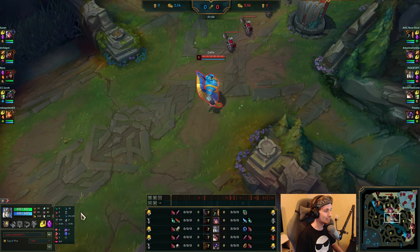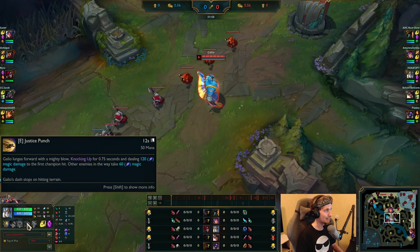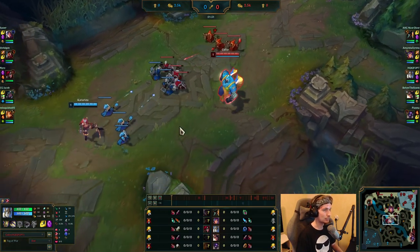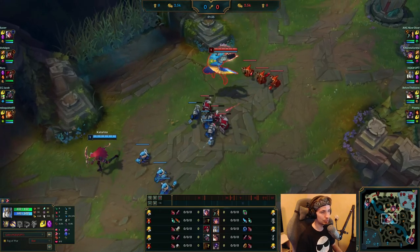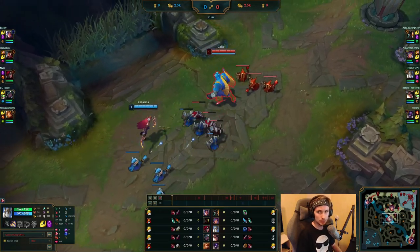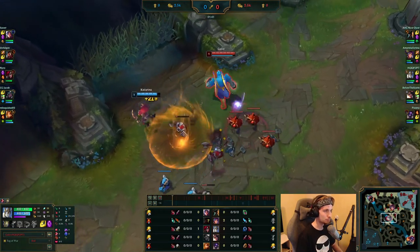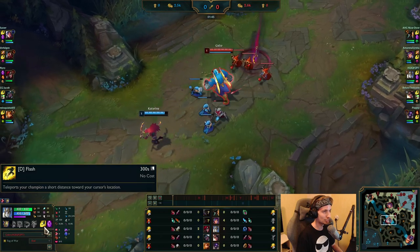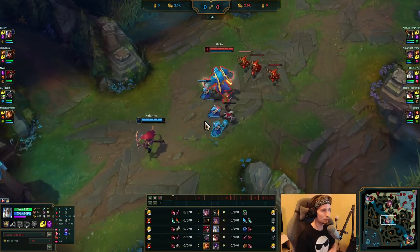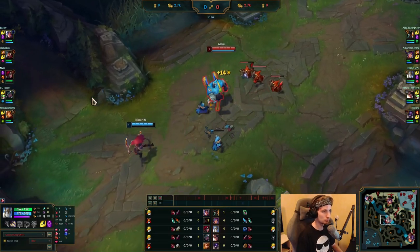He likes to max out his Q first, then his W, and then E last. For the entire full build of Galio, I'm going to leave that in the description below — it's the same setup this guy is using. He also plays with Teleport and Flash in mid, which makes a lot of sense. Galio is just perfect for his ultimate as well as his Teleport roams.